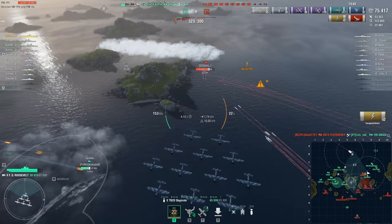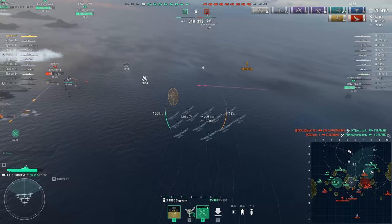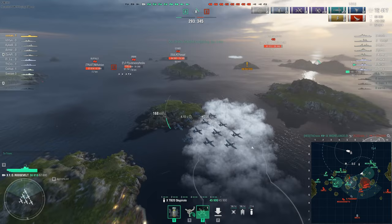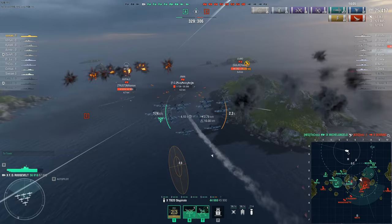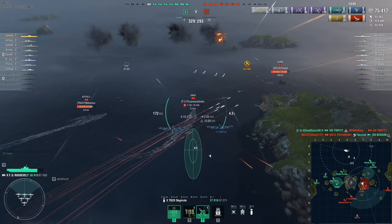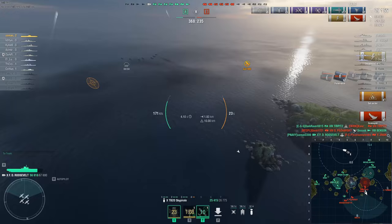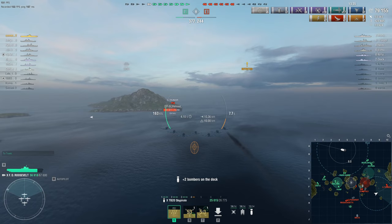I decided to go against that Gearing — unfortunately that was a bad drop. If I'd aimed just a bit better I think he would have eaten three or four bombs; you saw the dispersion I got on the Gearing. But that Gearing is obviously overextended — he will die eventually because he comes out of smoke and is getting farmed by Michelangelo, which is a secondary-monster dockyard ship. On the other hand I spotted a Jinan with decent defensive AA — I had to be careful, but his HP was low. I dropped him and killed him before he could disengage. A couple of bomb hits was enough to kill that poor Jinan.